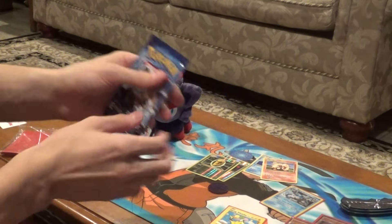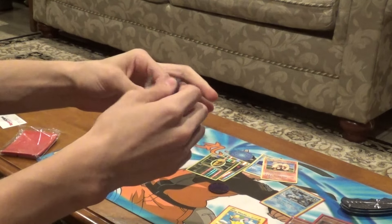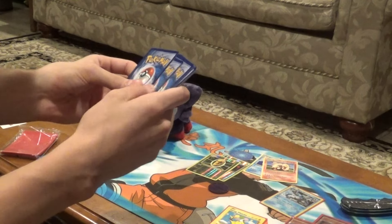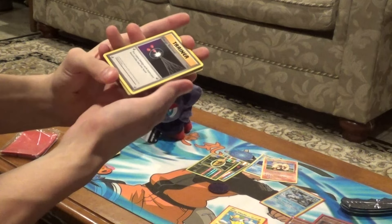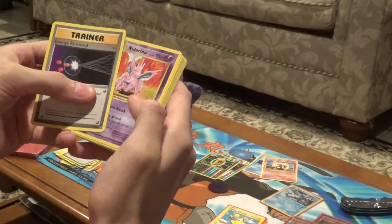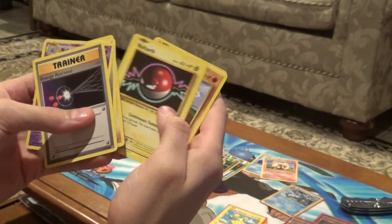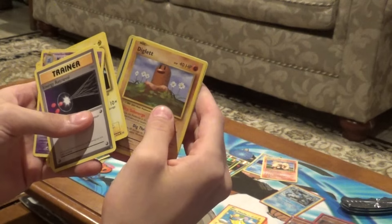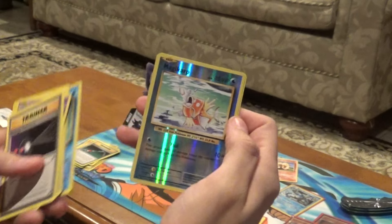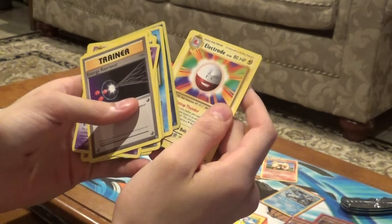Last pack — let's see what we can get. Will it be a Break card? All three of these have been green cards. We got Energy Retrieval, Nidorino, Double Colorless, Machop, Voltorb, Diglett, Caterpie, Poliwag, Magikarp, Reverse Magikarp. And an Electrode Rare. Alright, so no holos from that.